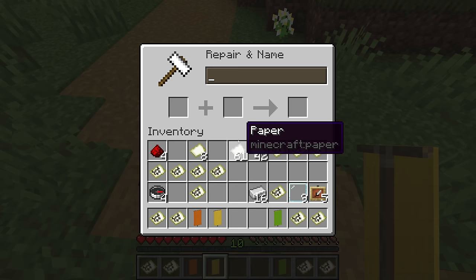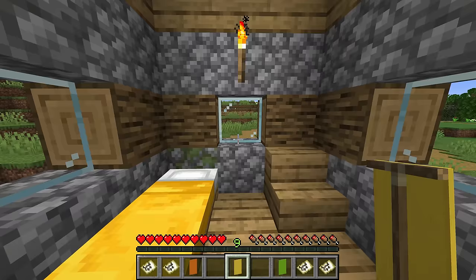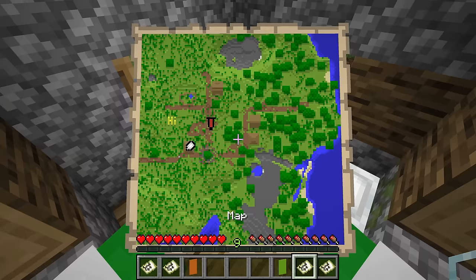This feature is massively improved if you rename the banner. So let's call this something like 'our base.' Place that banner inside the building — by the way, you can place down banners and break them and the name will still remain. Then take your map and right-click on the banner. Not only will the banner itself appear on the map, but the name will appear as well. Because of that, you can name where different things are.